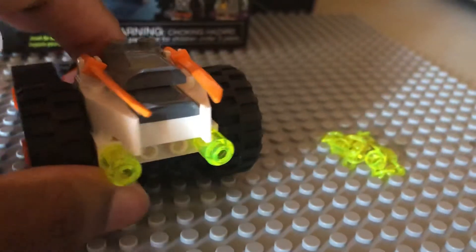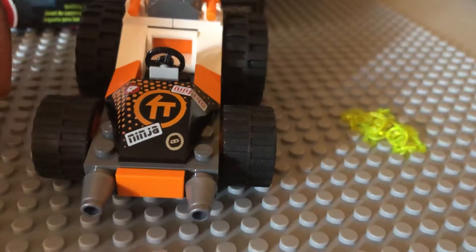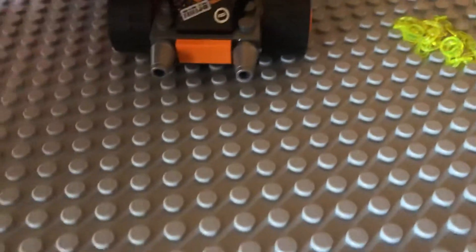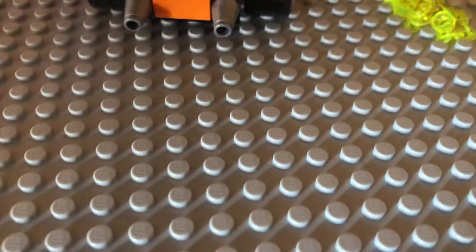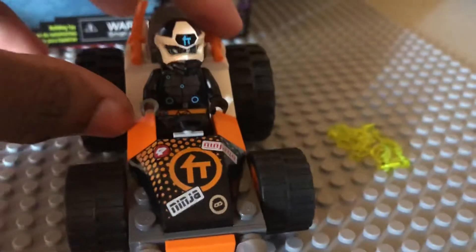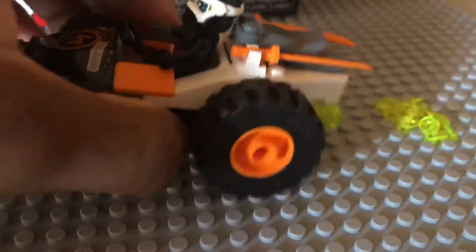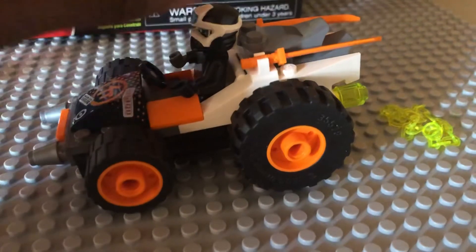These pieces on the back — I guess they're for a fuel tank — can also be taken off pretty easily. There are no features, no stud shooters, none of that. It basically just lets you drive, and you can place Cole right in the seat. You can turn the steering wheel, but you can't really position it much — it pretty much goes straight. I do like the colors though: orange and black with white, matching Cole's color scheme.